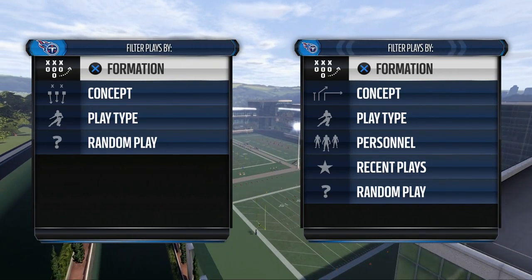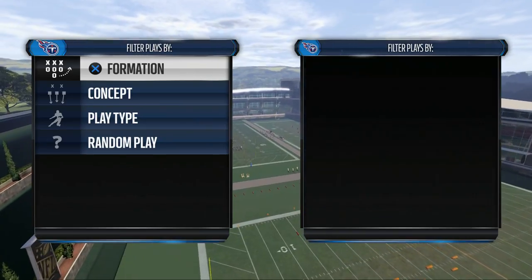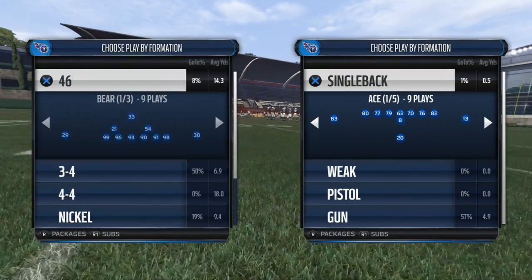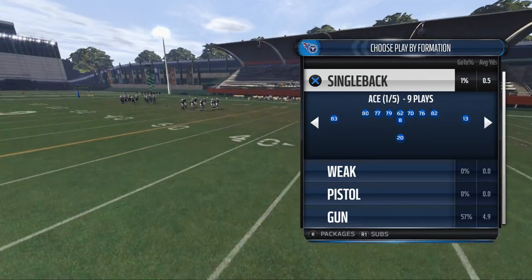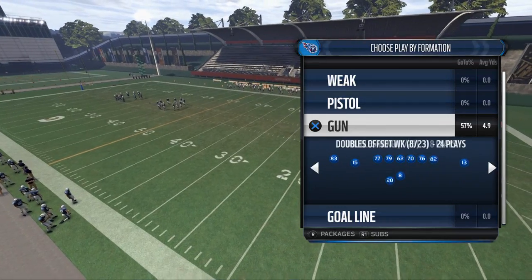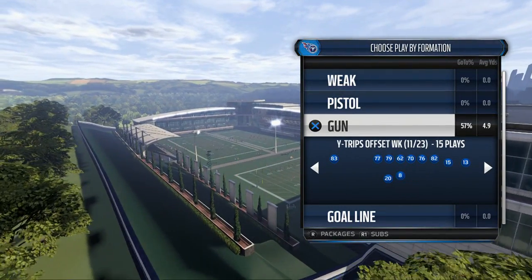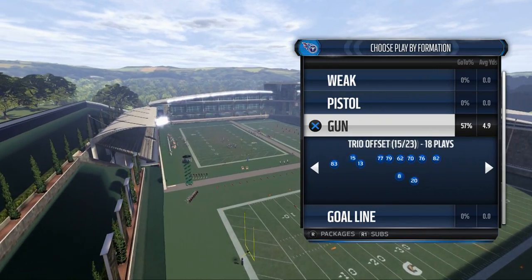This week we're breaking down the Philadelphia Eagles offensive playbook and we're going to be showing you a nice play to beat man coverage in today's game. Marcus Mariota is a quarterback with some mobility, so he can beat man coverage just by scrambling. But what we really want to do is take a deeper look at the Philadelphia Eagles playbook and show you a nice play where you're going to have some really good options for beating man-to-man defenses.